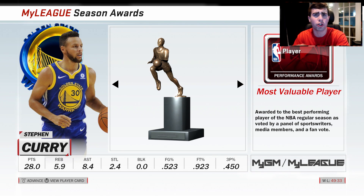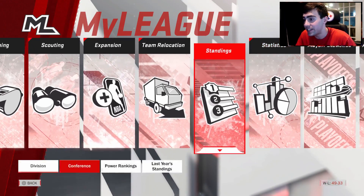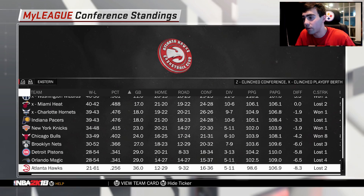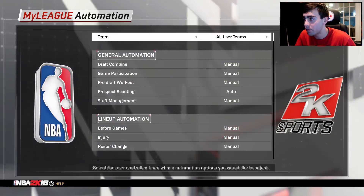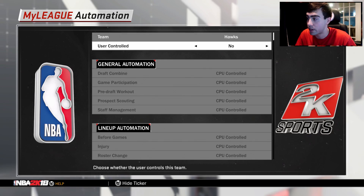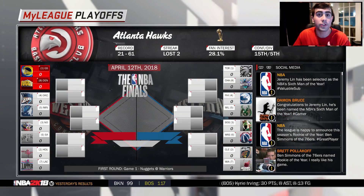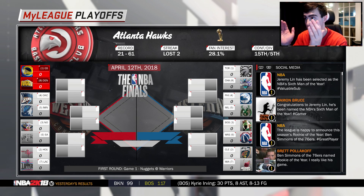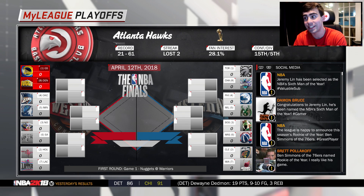So I simulated one season, started in MyLeague controlling the Sixers. We simulated a season, then we go to the standings and see what team had the worst record. It was the 21-61 Atlanta Hawks. So I'm going to go to MyLeague Automation and control the Hawks for this season. We're going to go through the offseason, simulate one season, and make this Hawks team try to win it all — going worst in the NBA to best in one season.